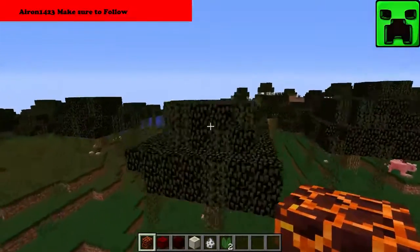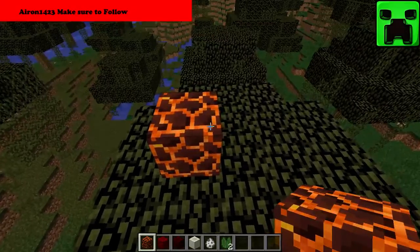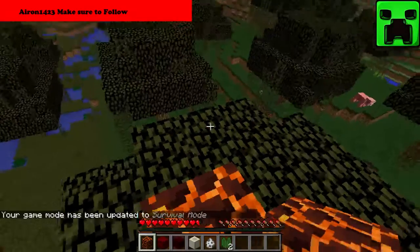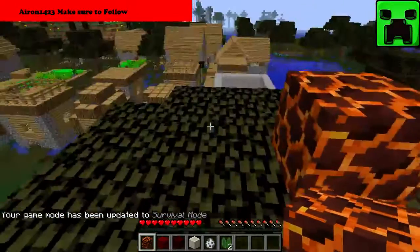Let's talk about some of the new blocks and entities. First off is a magma block. I don't remember how you craft it, but you take damage if you step on top of it. It serves as another light source, kind of like glowstone.